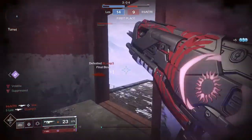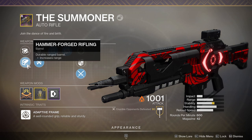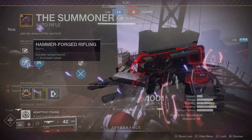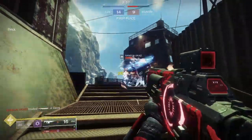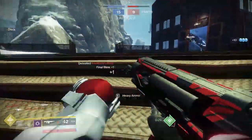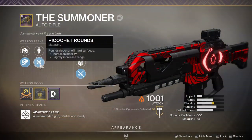This roll comes with Hammer Forge rifling as our barrel perk. You'll notice there's Full Bore above it — I could go with Full Bore, but that does slash the handling. Hammer Forge is that nice sweet spot; it increases range without hurting handling. It's like the debate between Small Bore and Rifle Barrel. Our next trait is Ricochet Rounds for that increase in stability and range.